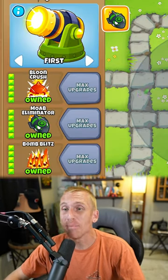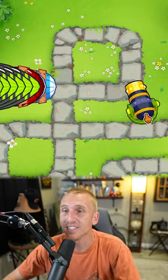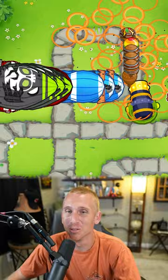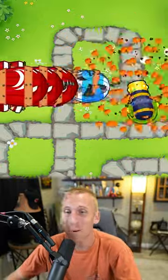Today we're testing out the 5-5-5 bomb shooter in Bloons TD 6. Of course, we start with round 98, and this thing is a shredder. The Moab Mauler is working with the Balloon Crush to slow him down, and we can just Moab Eliminate them — and 98 is no more.